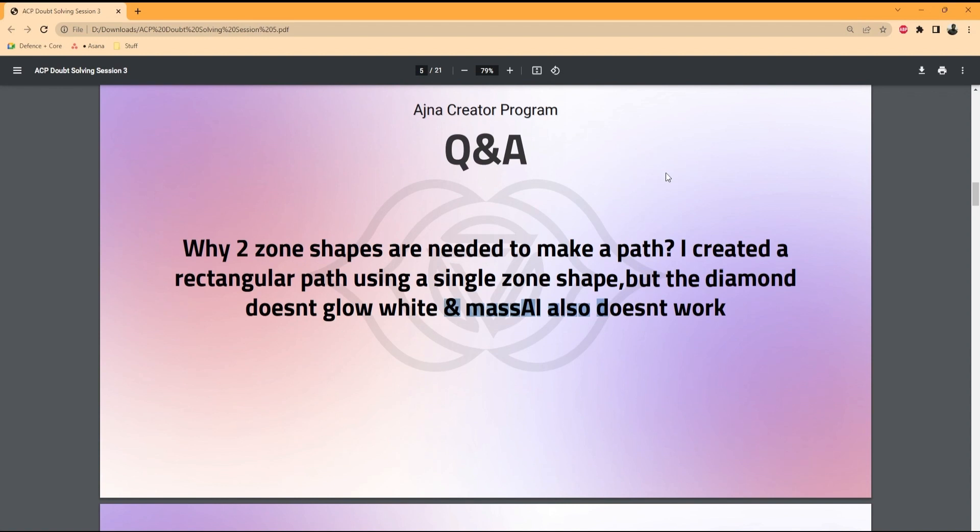You actually need two points to define the start and your destination. Without that, you cannot create even one path — it will just be a single point. So you need at least two to create a lane, and that's the only way the diamond will generate and the mass AI will be able to walk on that path.